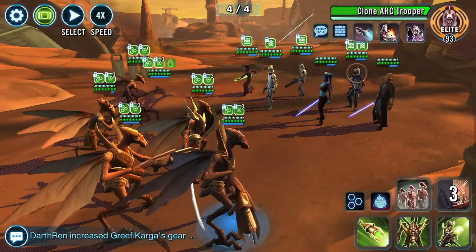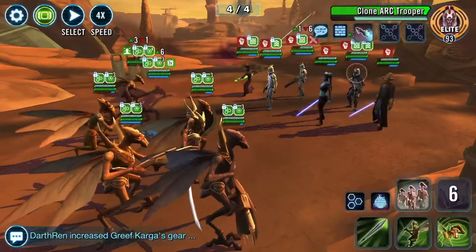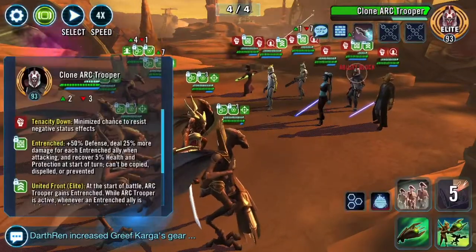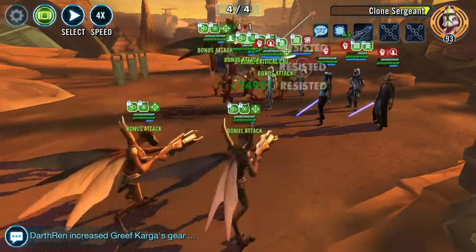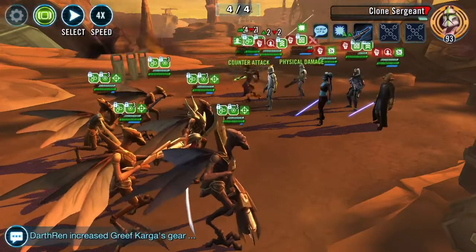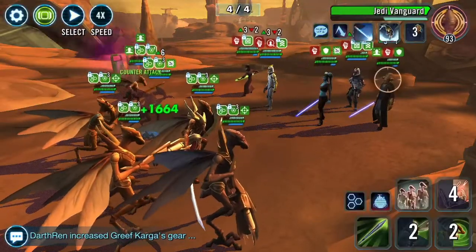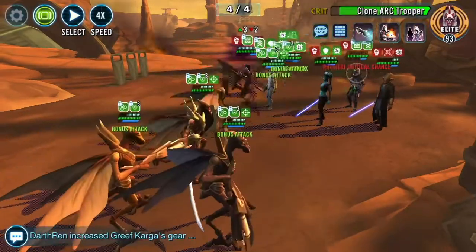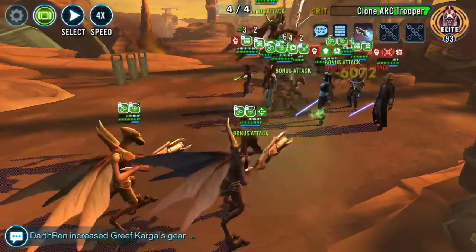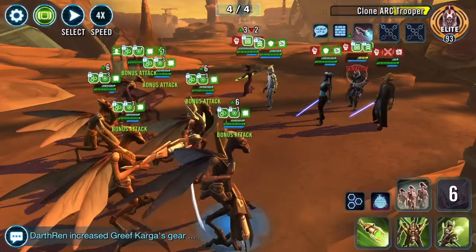Now we're into the last phase. The first thing we do is go after the clone sergeant — we got our ability block there — then the Hailfire tank. Arc troopers are probably the most dangerous threat to Geonosians because they have the AoE Daze ability. Not only are they dealing a ton of damage, but that Daze, if you're not ready with a cleanse, can completely destroy your team. I continuously check whether he's ability blocked because I want to make sure I'm not going to eat a Daze. Once we get through arc trooper, you're mostly in the clear — no more AoE attacks and nothing to stop your Geonosians from assisting.